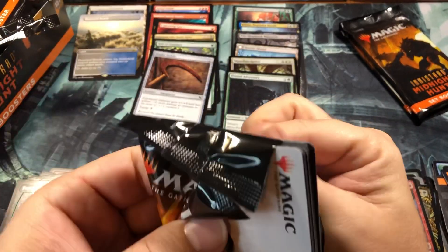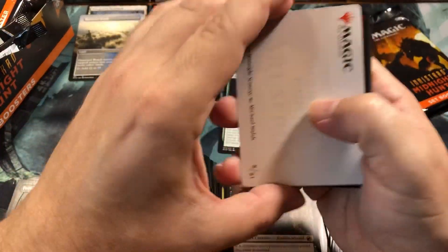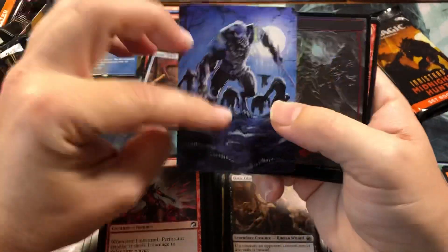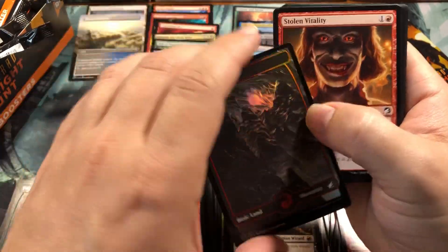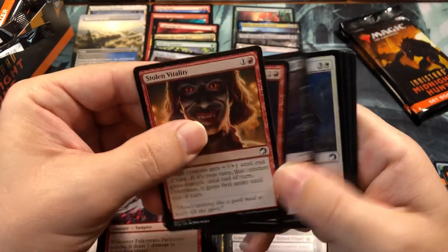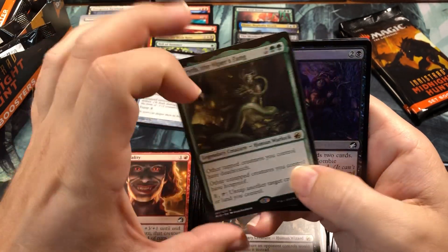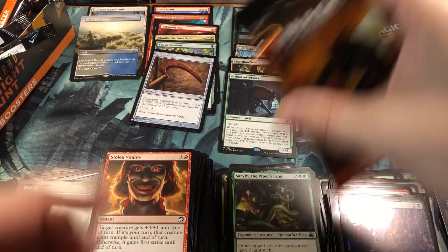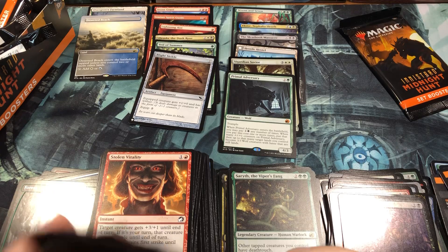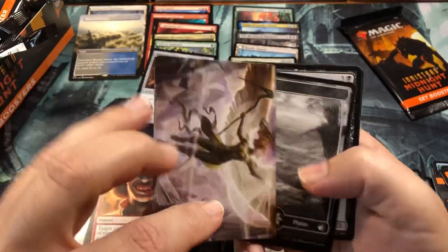Three packs left. Let me know what you guys think in the comments about the Geyser - I really think for four mana, a 4/4 with all those abilities that steals your opponent's creatures is undervalued. Foil Mountain - gorgeous - and this creepy thing. And Sarulf, the Viper's Fang for our next rare, plus No Way Out and a flip token. Two packs left - we've gotten six mythics.